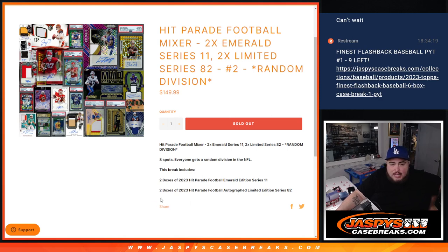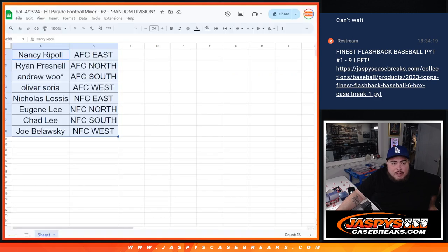Emerald's a pretty nice one, and then you have Limited — the lowest tier — but still really nice hits in that one potentially too. So if you guys want to make any trades, I'll give you guys a quick minute. If not, stick to what you got.